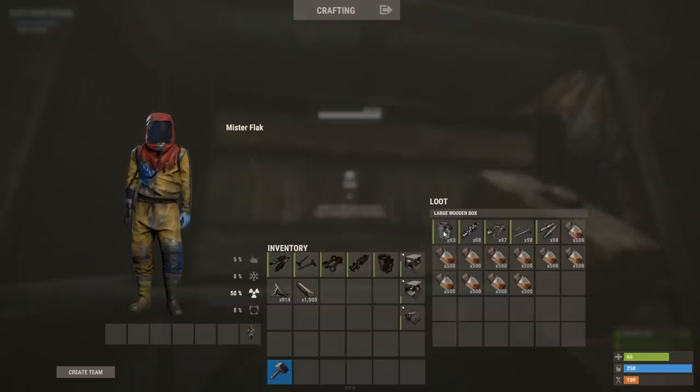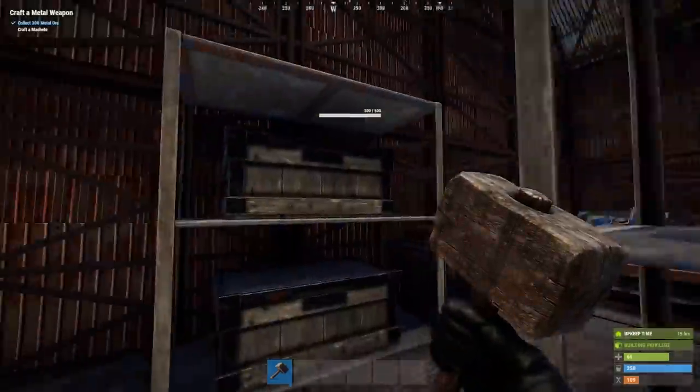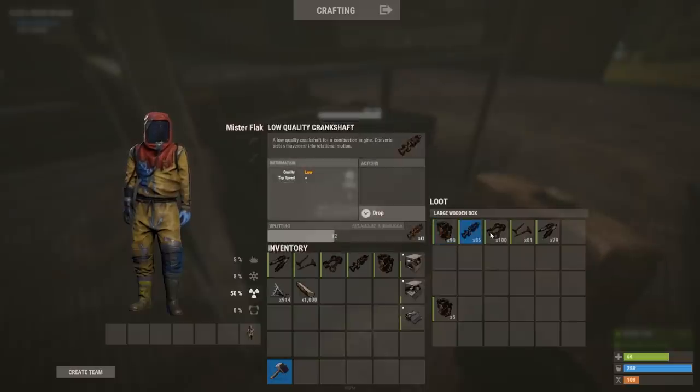If I look at the engine components, you'll see these shiny boys are the high-quality items. They come in three tiers: high, medium, and low. If I go into this box, you'll see a little bit more of a dull-looking item - these are medium-quality components. And over here, we've got the rusted ones. These are the ones you find along the road, and they are low-quality items.